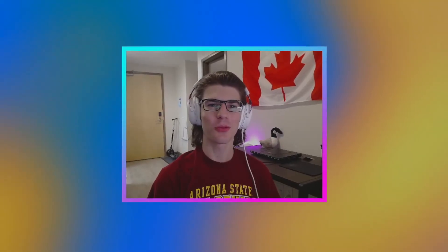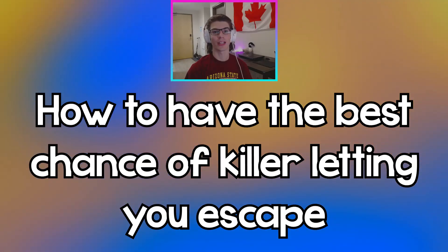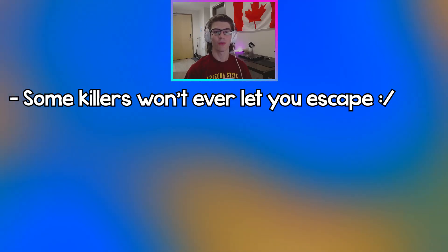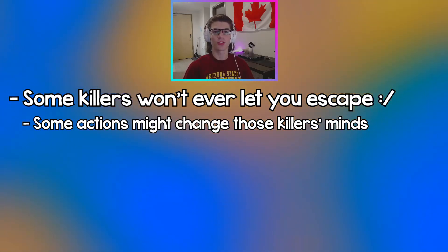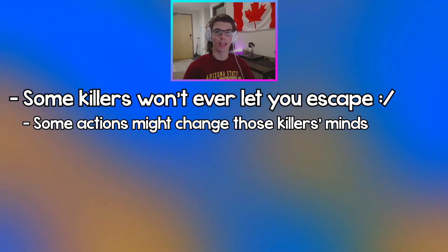What's going on guys, Sharpshot here. Hope you guys are having a great day so far. For today's video, we're going to be talking about how to have the best chance at having the killer let you escape, whether it's through the hatch or the exit gate. No matter how hard you try at the end of the trial when you're the last one remaining, sometimes the killer will just never let you escape. But if you do certain things like the tips I'm going to mention in this video, it can greatly increase the chances of persuading the killer into actually giving you hatch or the exit gate and actually escaping the trial.